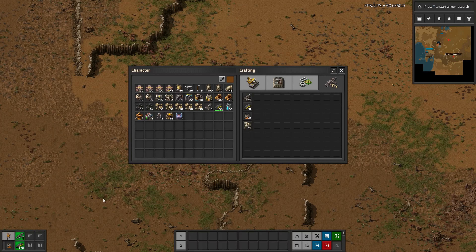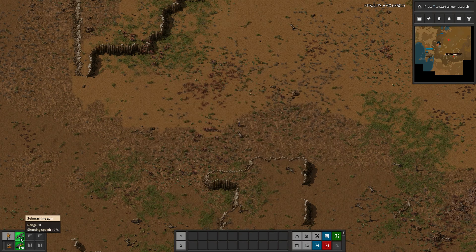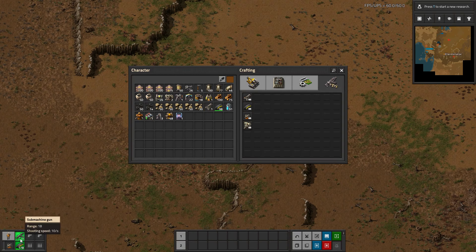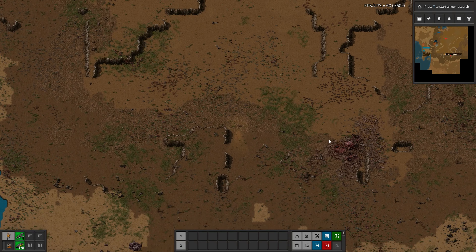You're going to have light armor — it's already unlocked, you don't even need to unlock it, it's just iron. The submachine gun is quite a bit better than the pistol. It has a higher range and a faster shooting speed by quite a lot. So this is going to make much quicker work of things.